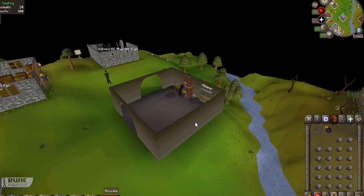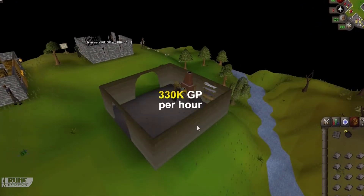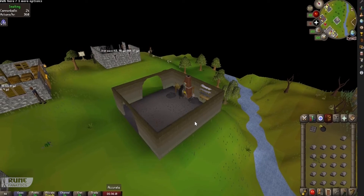If you don't have the double cannonball mould you will make around 330k GP per hour, but if you have the double cannonball mould you can expect double that.